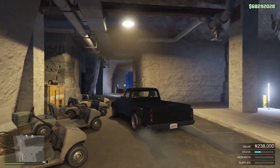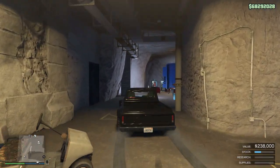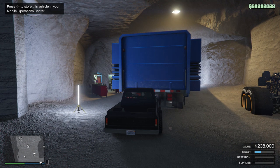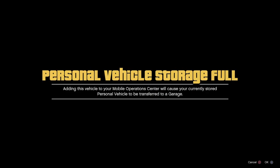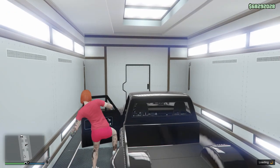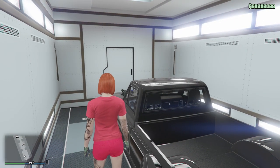We're going to drive this into the truck — the original is going to move to the facility. Press right to store, then yes. It says: adding this vehicle to your Mobile Operations Center will cause your currently stored personal vehicle to be transferred to a garage — which means the original Yosemite is going to go to the facility and this copy stays in the truck. We're going to accept it. Now we've got two Yosemites. That's the glitch for you guys.